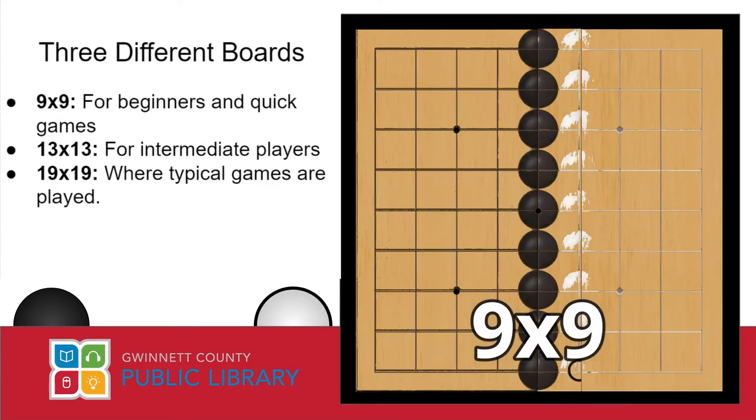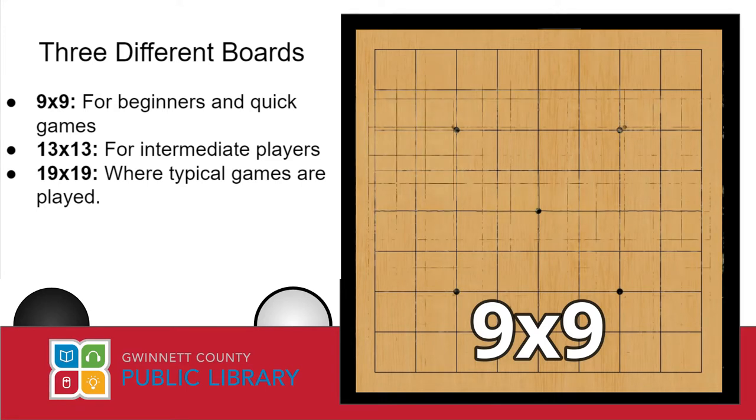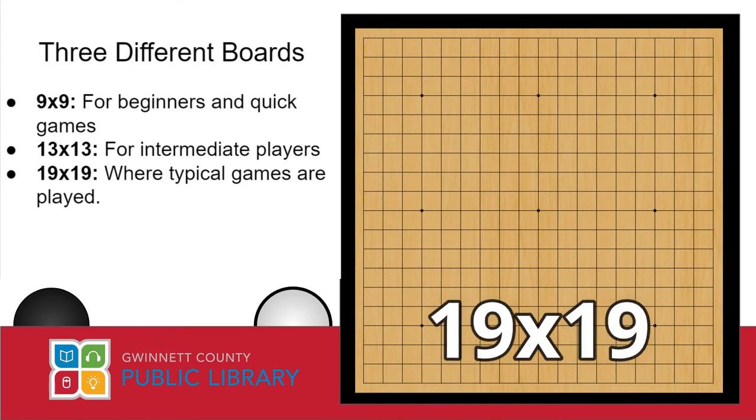One of the really cool things about Go is that there are actually three different board sizes, each of which significantly alters the pace and complexity of the game. For this video we're gonna be looking at the smallest board, which I recommend sticking to if you're a complete beginner, but do be aware there are two boards bigger than this, and normal Go games are played on the largest.